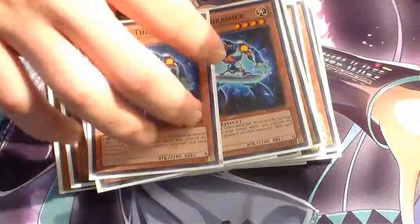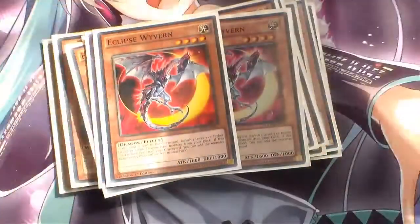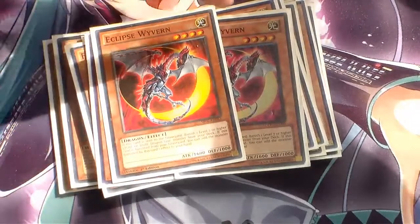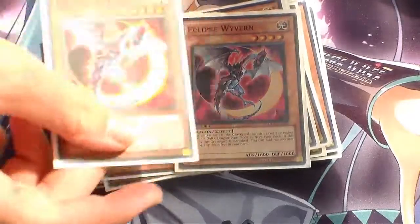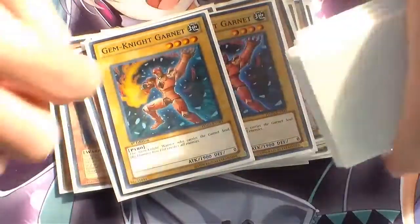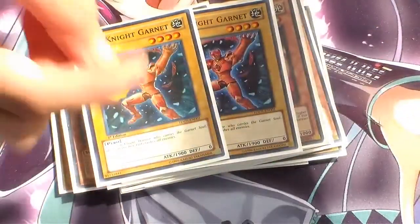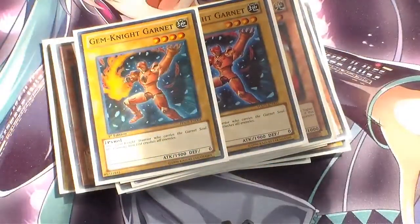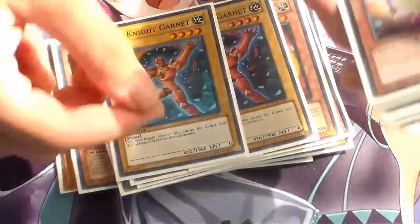Running Two Eclipse Wyvern — just because you can search, banish Judgment Dragon, and then banish this with Fairy Tail Snow, and add your Judgment Dragon to your hand. Running Two Gem-Knight Garnet for the Gem-Knight Brilliant Fusion engine. People usually run it at one, but I like running it at two just in case you mill it or draw it accidentally.